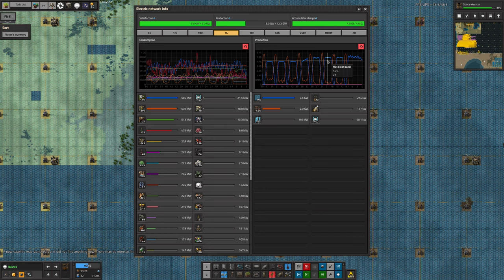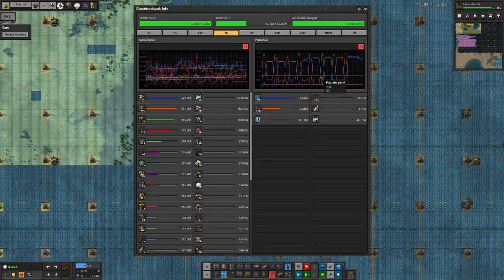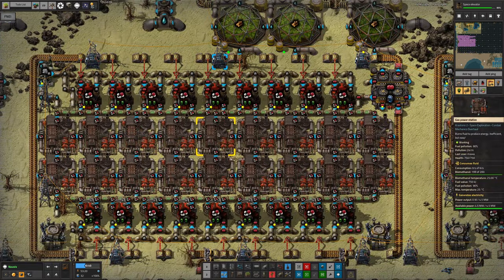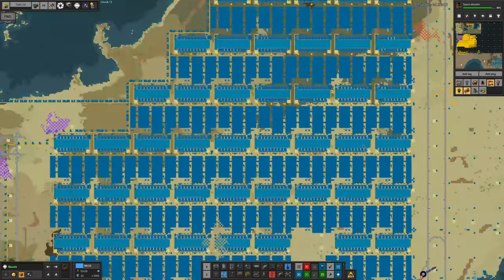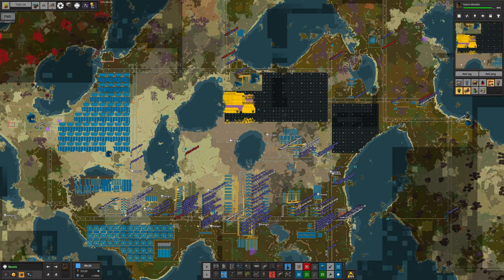We now need an extra 50% on top of that in order to boil water and convert it into steam to set up a steam battery for running during the night. When we do that, we'll have enough power to start demolishing these free power systems over here, which rip through enormous quantities of UPS and are partly why the game is running a bit slower than we'd like. We now have 14,000 solar panels, and it's taken up this much space - which is a lot.